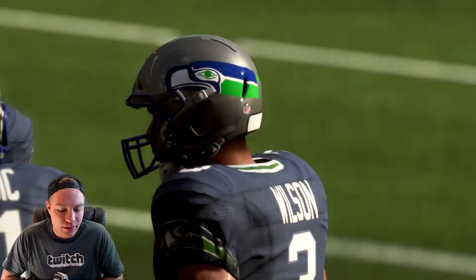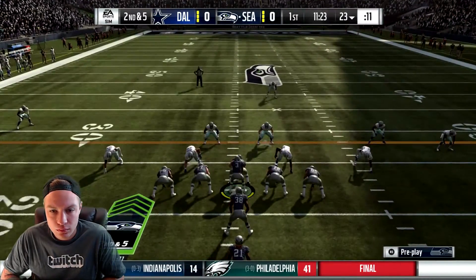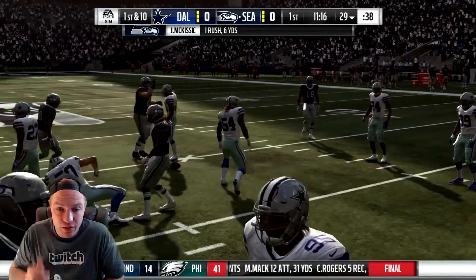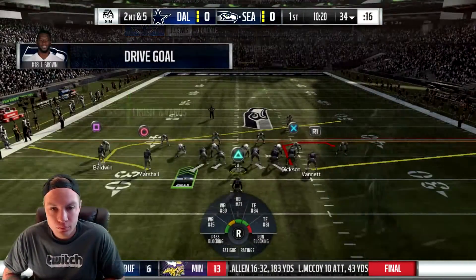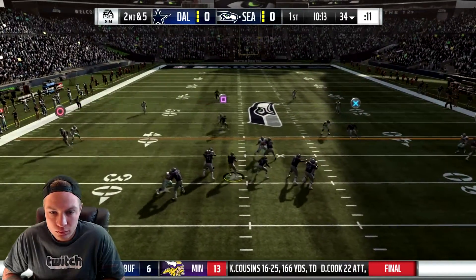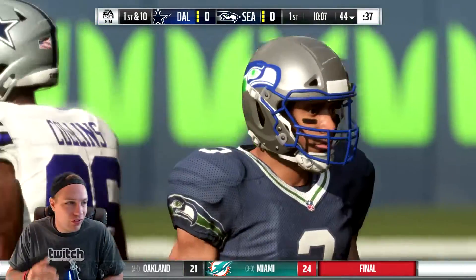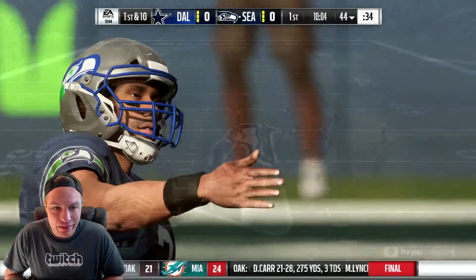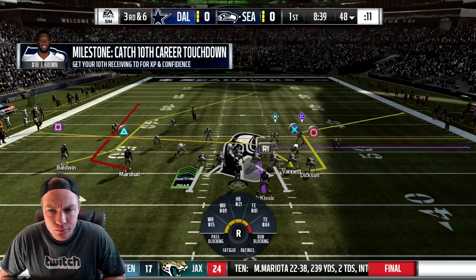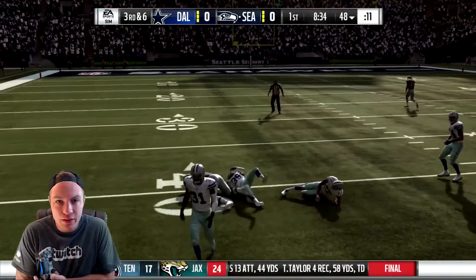We've thrown an interception every game so far this year — only two games but we still need to improve. Going right up the middle, follow the blockers — good run, that was beautiful. There we go, first down right there from Russell Wilson. Had a little bit of a sliver to go through but we got it. Another nice throw, first down baby.